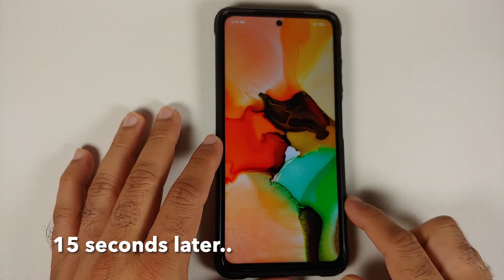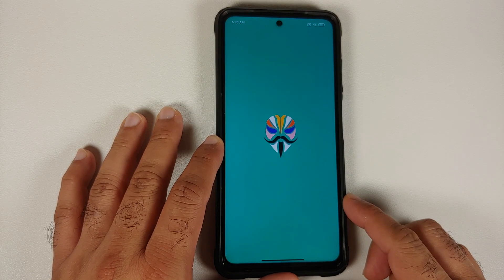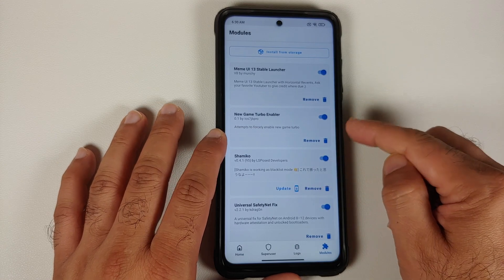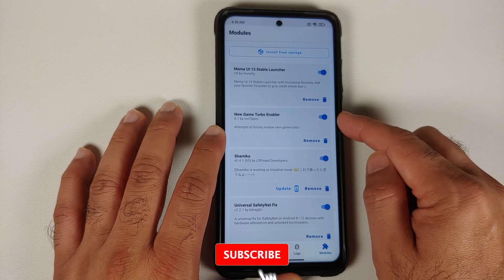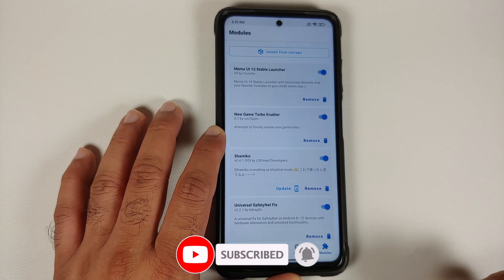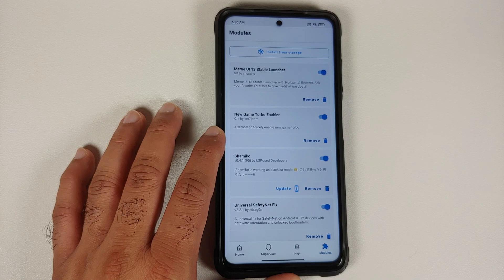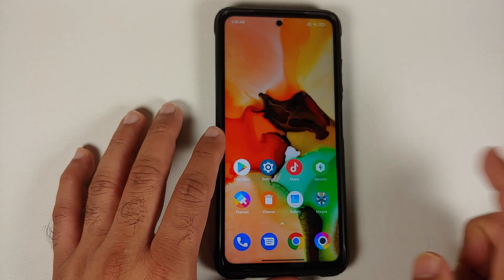Back in MIUI after rebooting, unlock your device and open the Magisk application. Go into Modules and you'll notice a new module called New Game Turbo Enabler. All credits go to the developer. Also make sure that if you have any other module related to the Security application or Game Turbo, those are removed or disabled.